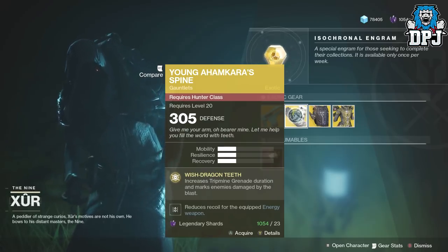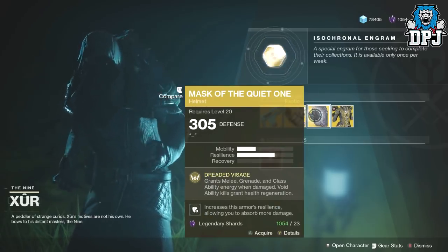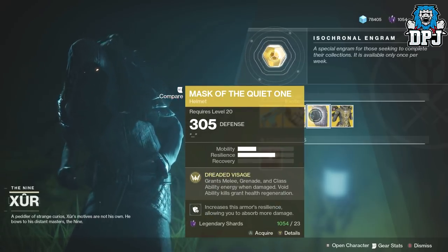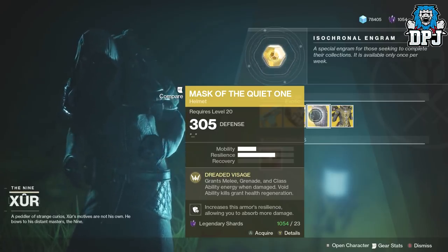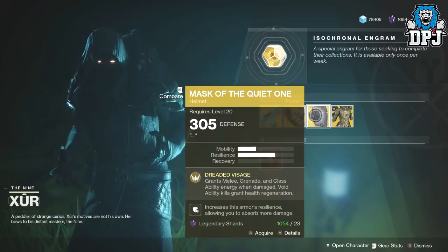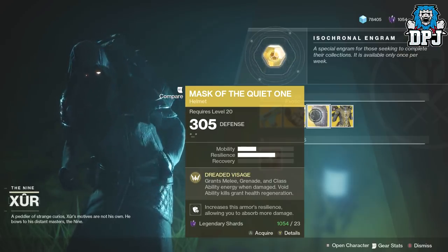For the Titan, we have the Mask of the Quiet One at 305 defense drop. It will cost you 23 legendary shards. Dreaded Visage grants melee, grenade, and class ability energy when damaged. Void ability kills grant health regeneration.